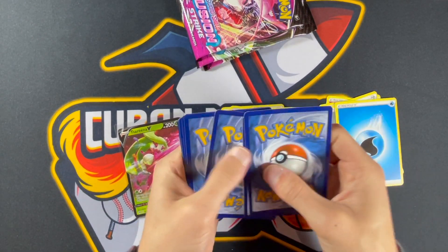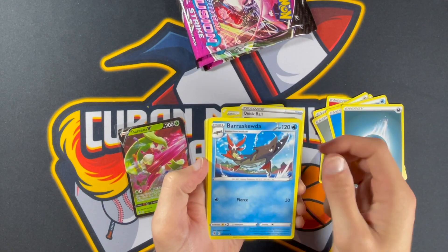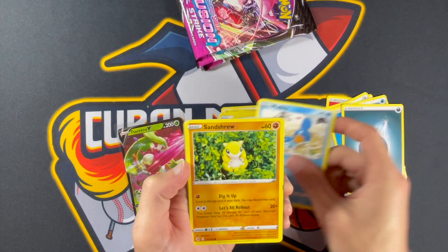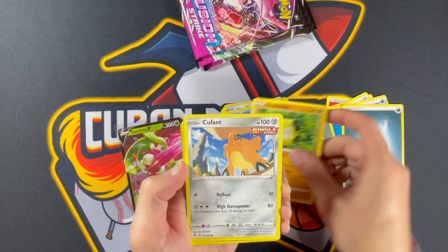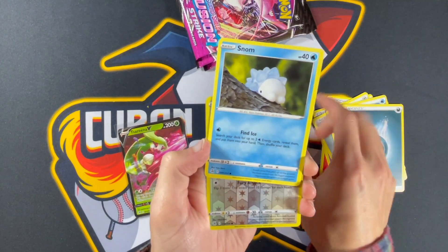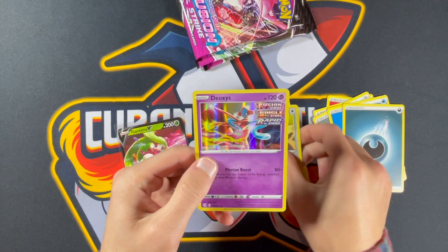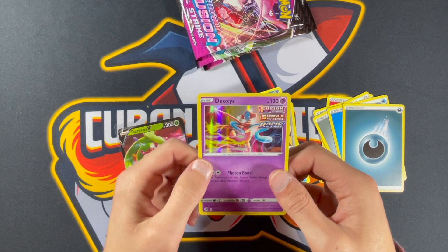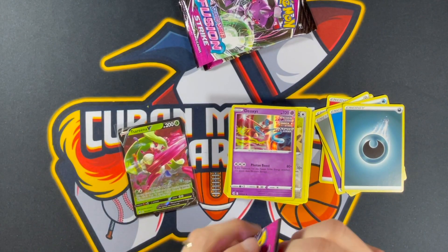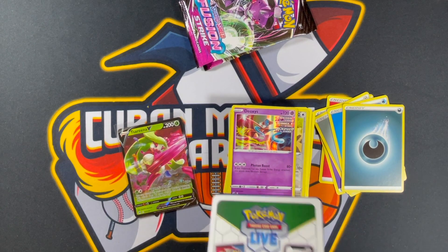Should have a hit in this pack. We've got Energy, Quick Ball, Barraskewda, Copperajah, Mudkip, Shanshu, Coufant, Impidimp, Snom — Snom is a fan favorite — Rookidee, and a Deoxys: Fusion Strike, Single Strike, and Rapid Strike. Interesting — I've played a little bit of the TCG, not a ton. I don't know if that's any good but it's definitely interesting that it has all three.